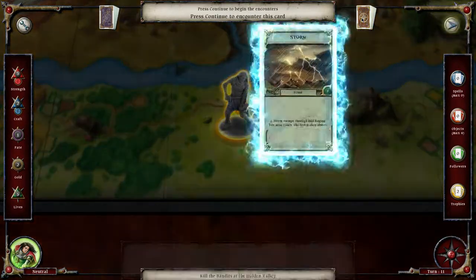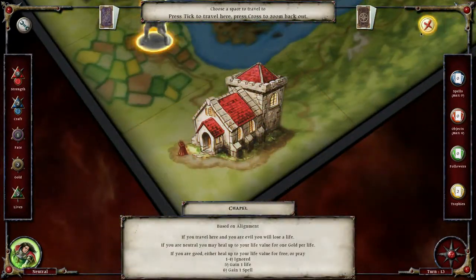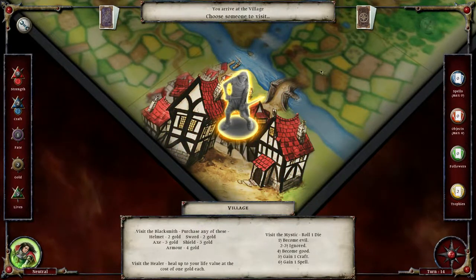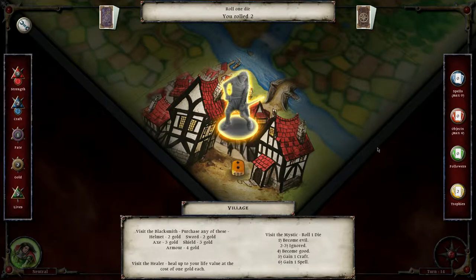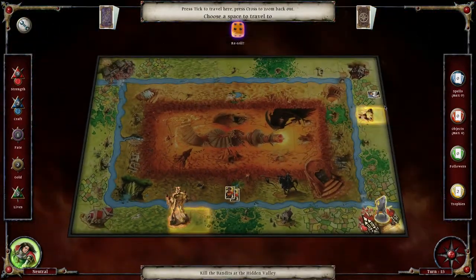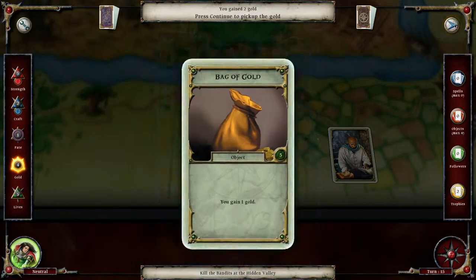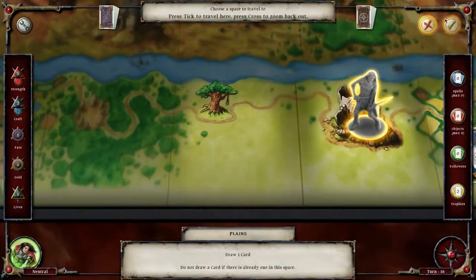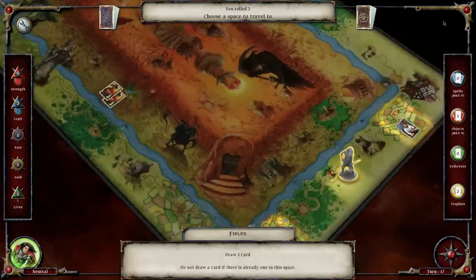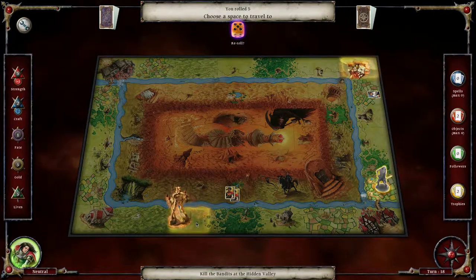We got a storm — blah blah blah — and we get to go this way again. Chapel or neutral so it doesn't matter. It's annoying because I could use a fate to reroll but I only got one. Let's go up here since we can draw two cards — gold, gold, and more gold. I have a feeling this deck is filled with monsters and gold, maybe the odd beneficial item. I got a sword — that's awesome. Let's tackle the Sentinel.